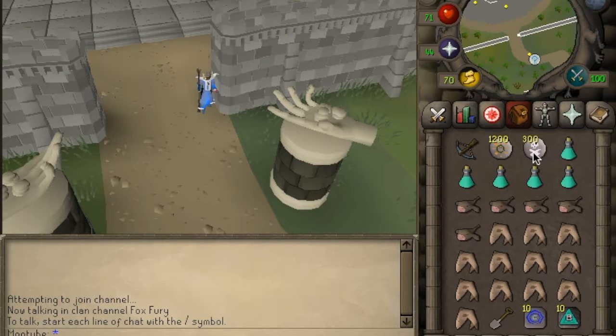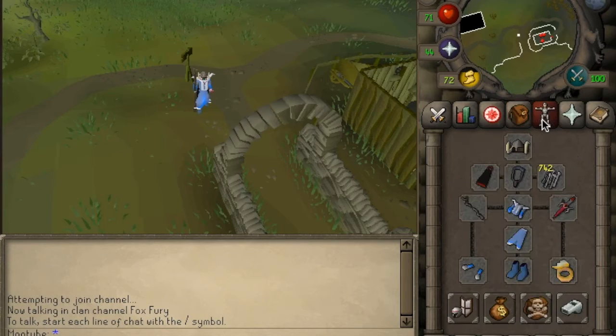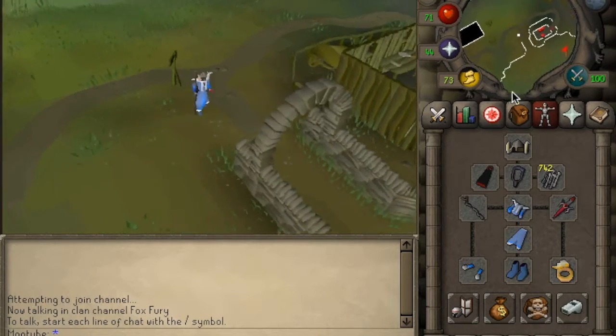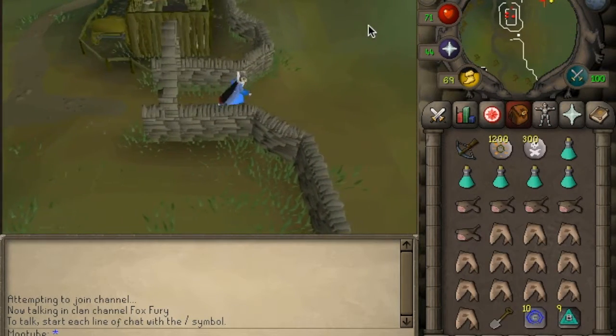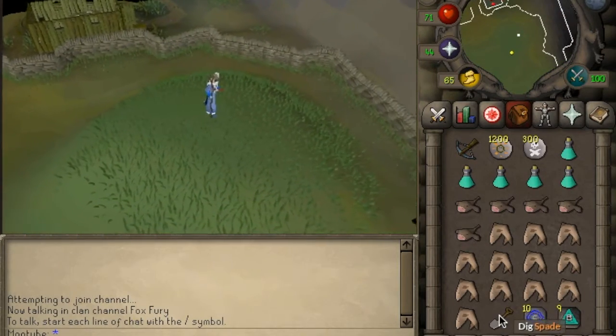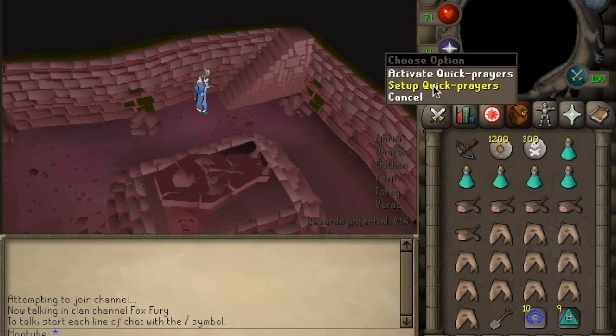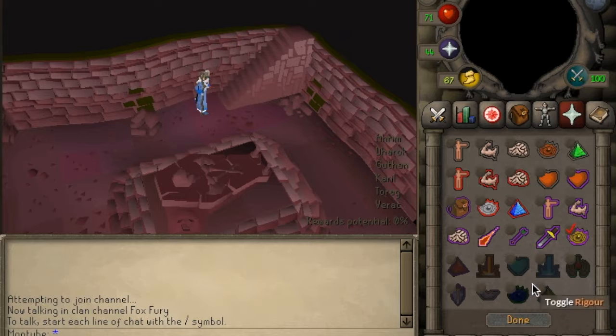I'm banking in Camelot because it's quite close to an altar. I'm taking five prayer pots which is more than enough, and this is more than enough runes for a good few trips. Let's get going - we're going to teleport straight to Barrows. Also, you can replace this fury with a glory if you want a more welfare setup and just improve it as you get your drops.